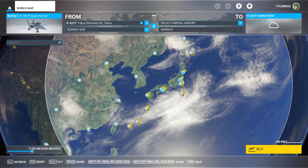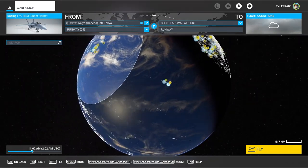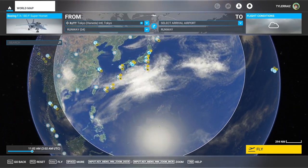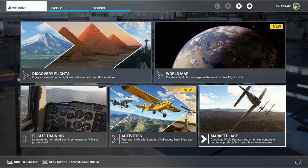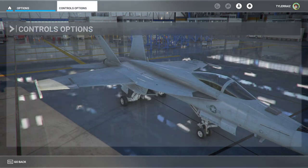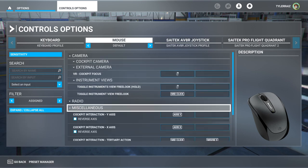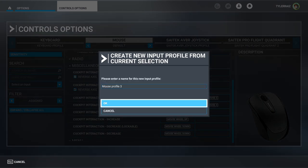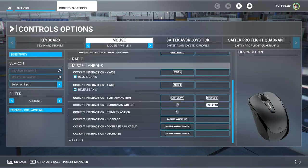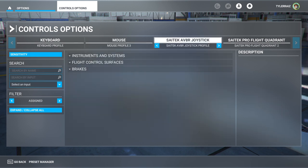When you do update, it is a 33 gigabyte update, and you may notice that you can't rotate the globe. It turns out you have to go into controls and set the mouse to default, and that will fix it. It reverses — I think I want the Y axis not reversed. And that's the main thing. So that's one thing you need to do: set that to default first.